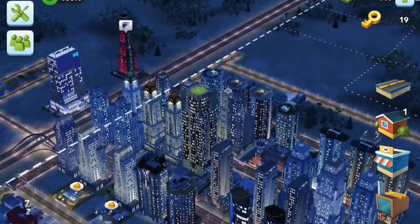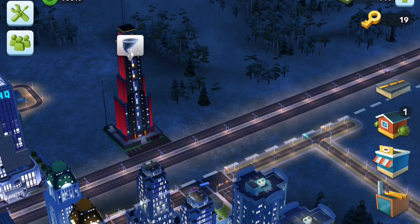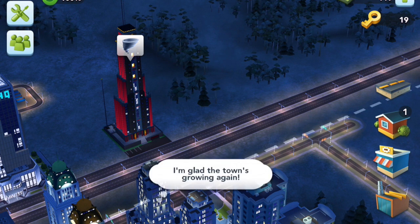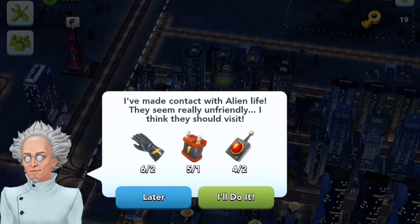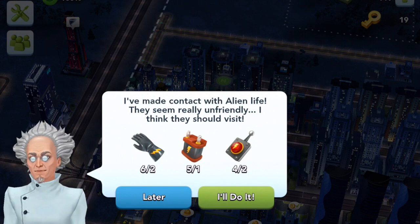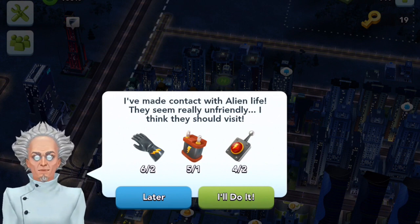The other big thing I've done this week is saved up lots of simoleons — 60,000 — in order to build this tower over here. This is Dr. View's tower and he's going to unleash a disaster on the town. I have no idea what it's going to do, but I've been collecting these weird artifacts that you need to launch a disaster on my city. So we're going to see what happens and hopefully it's not going to cause too much destruction — or hopefully nothing that I can't repair. I want it to cause a lot of destruction! I've made contact with alien life. They seem really unfriendly. I think they should visit. I've also been offered these batteries and weird Dr. View things — gloves and this remote control. When you collect these you can then unleash the disasters, which I'm now going to do.